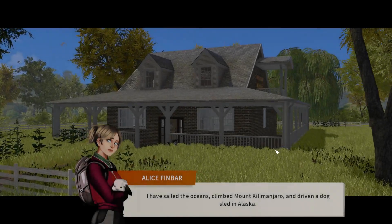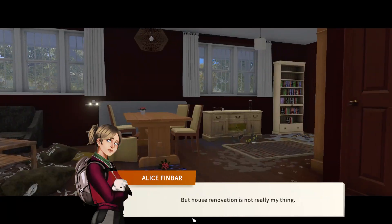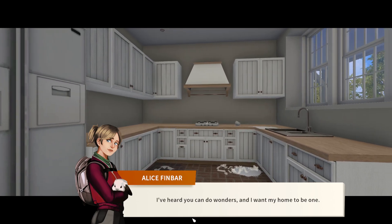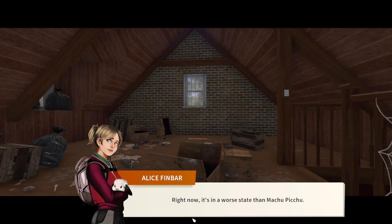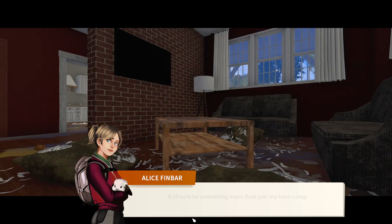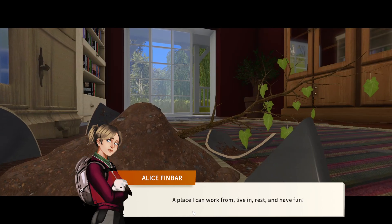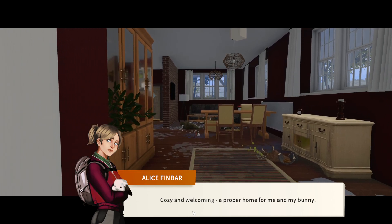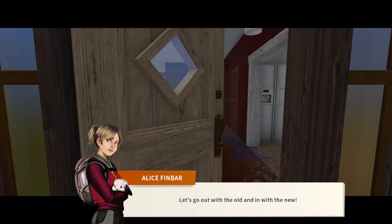Alice's letter reads: 'I have sailed the oceans, climbed Mount Kilimanjaro, and driven a dog sled in Alaska, but house renovation is not really my thing. I've heard you can do wonders and I want my home to be one. Right now it's in a worse state than Machu Picchu. It should be cozy and welcoming — a proper home for me and my bunny. Let's go out with the old and in with the new.'